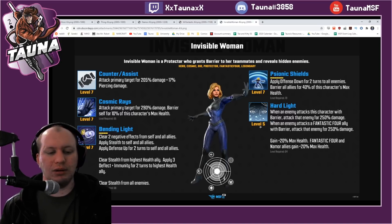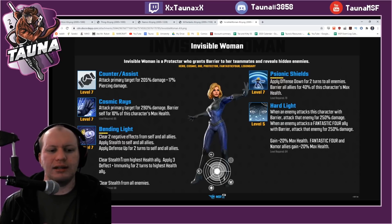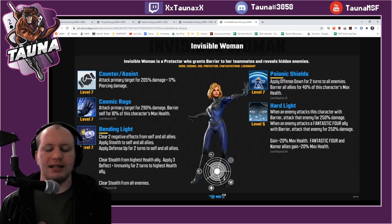And then finally you've got the Protector Invisible Woman, who's able to keep up that barrier for ages along with the offense down. The good thing is that I believe she goes straight after Emma's first turn where Emma removes them. Unfortunately you're mostly just going to be using that for the barrier because they're going to have immunity, but if you come against one that doesn't have all the tier fours into getting that immunity, you can get that out there. She also removes negative effects from your team, does the stealth hiding away your characters, and attacks anyone who attacks someone with a barrier — she's going to assist and attack them, and obviously gives health to the Fantastic Four as well.